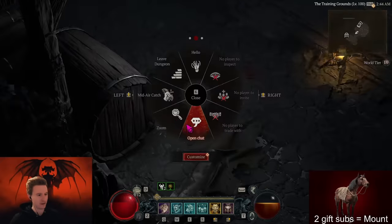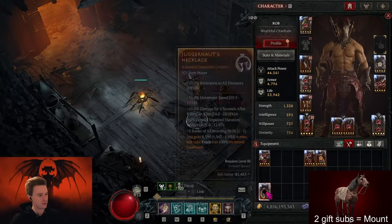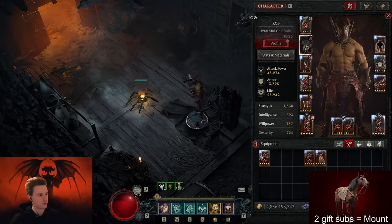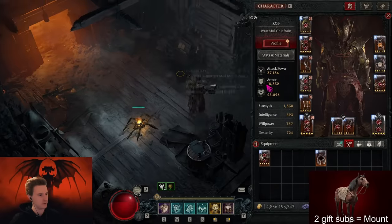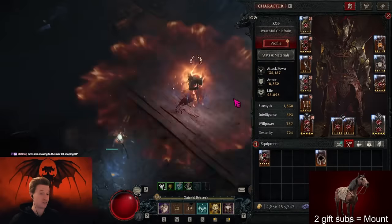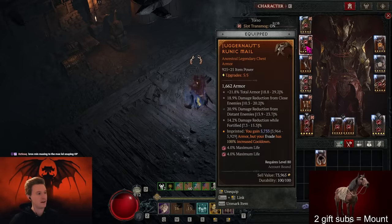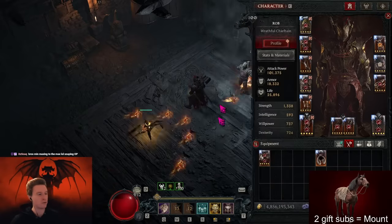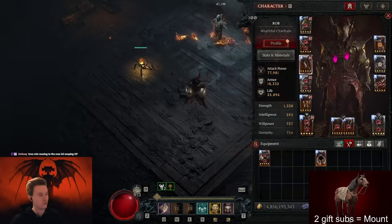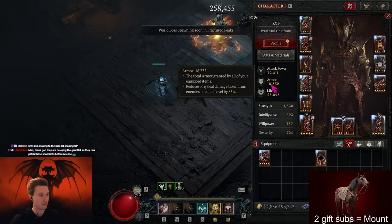We have 12k armor because we didn't do the armor snapshot. But we can fix that real quick — just unequip everything, equip the amulet first, then equip the chest, and then simply change the amulet. Boom — same setup, 18,000 armor for the entire run, for the entire gauntlet. And that allows you to completely ignore all armor rolls. You can go full DPS everywhere. Just need one aspect that you snapshot to have armor cap every time for free.